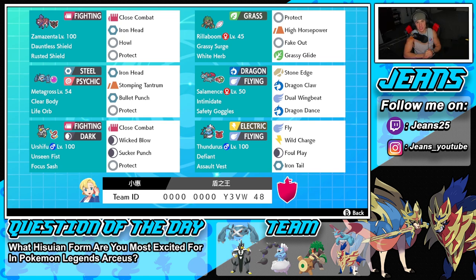Last Pokemon is Defiant Thundurus, which is super good in this meta because Pokemon like Incineroar and Landorus are on a lot of teams. Using a Defiant Pokemon really benefits you against Intimidate. It's holding the Assault Vest, with Fly, Wild Charge, Foul Play, and Iron Tail for its moveset. If you want to try out the team, the code is at the bottom of the screen.